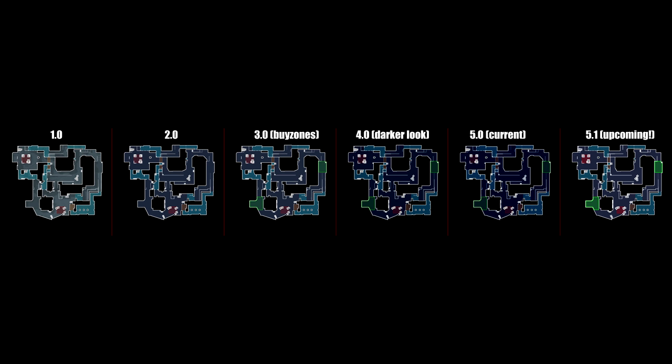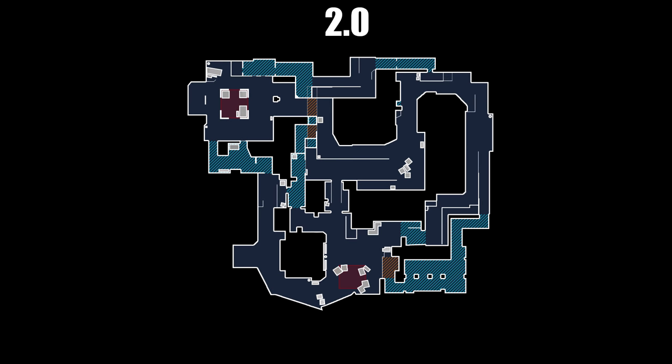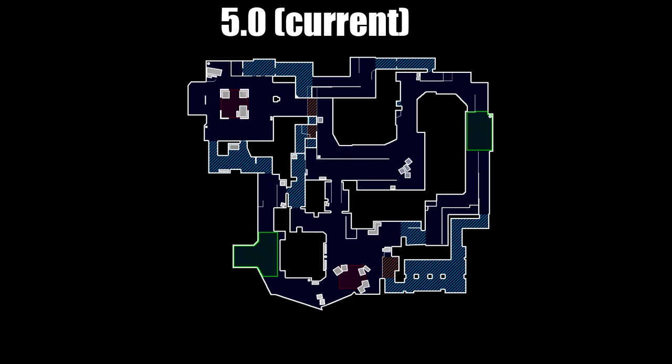The project is now in its 5th version, and you can see how it's evolved over time here. V1 still retained some of the official radar overlay, but this was swapped out for solid colour in V2. V3 added customisable features like buy zones, which users could choose whether or not to feature in the design. V4 had a darker look, which stands out better with the diagonal shading representing the indoor parts of the map. V5 was released just the other week — compared with V4, it's gone darker still.